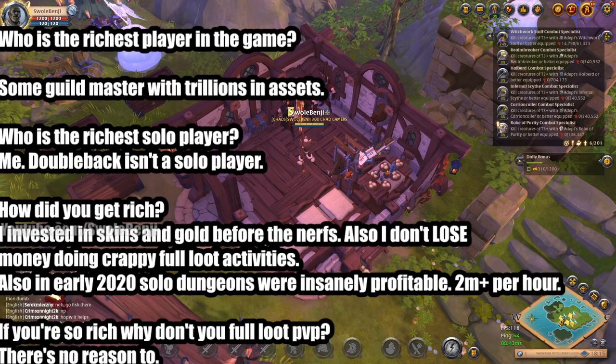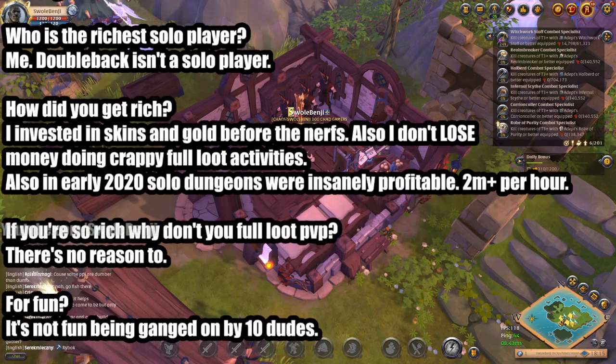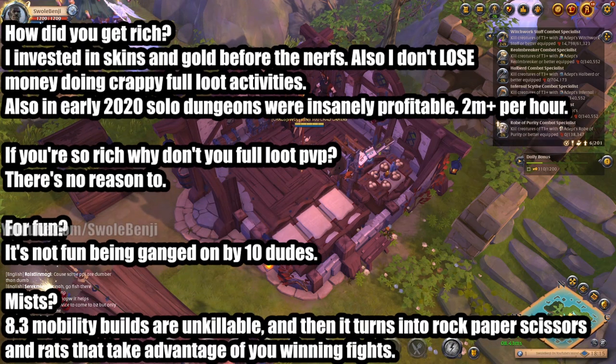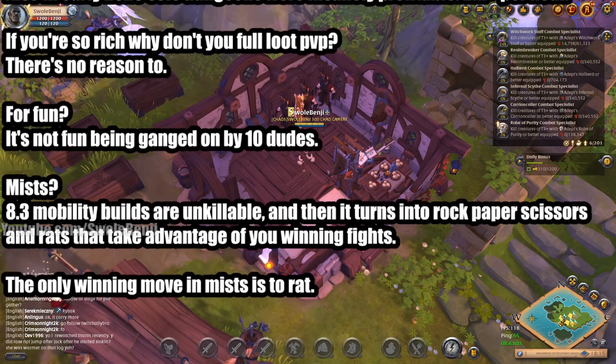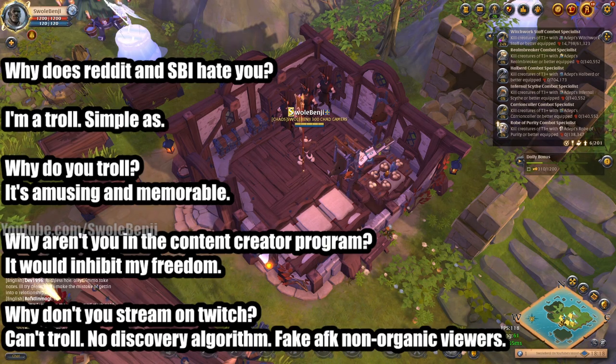If you're so rich, why don't you full loot PvP? There's no reason to. For fun? It's not fun being ganged up on by 10 guys. What about mists? 8.3 mobility builds are unkillable unless you're also a mobility build, and then it just turns into rock paper scissors. Plus rats will take advantage of you — let's say you win a fight, you're barely left alive, a rat dismounts you, you're dead. You lose more than you gain in mists. The only winning move is to rat in mists.